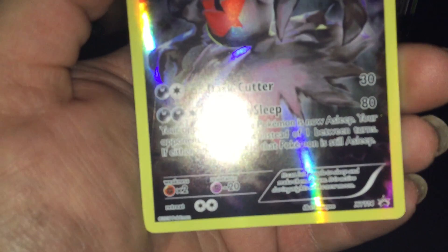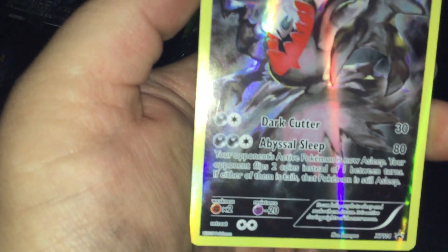So here's the promo — I'm gonna try to take it out with that dim. It came out without damaging it, but it almost slid down. Here's the Dark Rye promo: it is XY-114, Dark Cutter and Abyssal Sleep.